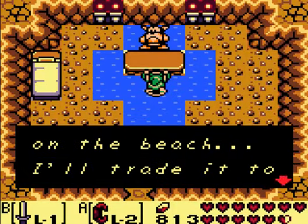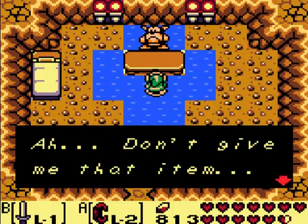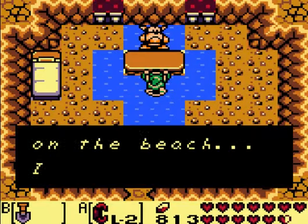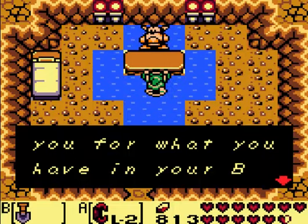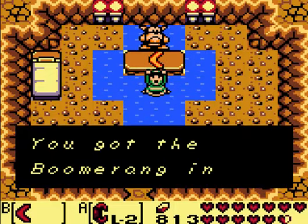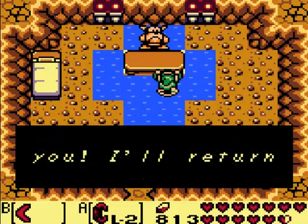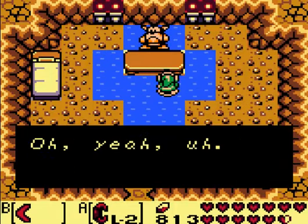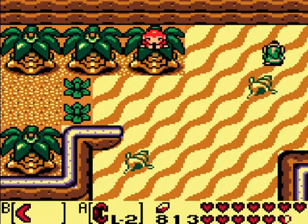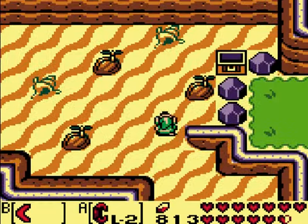I found a good item washed up on the beach - I'll trade it to you for what you have. So you got the boomerang here. I don't think we need this shovel anymore. But just so you know, this thing is a boss killer. This thing is ridiculous in how powerful it is.